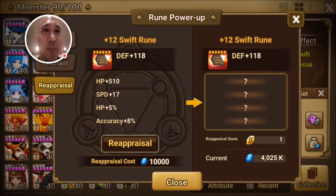So there's reappraisal for you — hopefully that explains how it works. Now we know you can do it twice on the same rune as well. Make sure to save up those legendary runes, especially ones with a secondary stat, because even if they don't have the stats you want you can reappraise them later after you've powered them up to plus 12. Hope that was helpful — like and subscribe to keep it coming, thanks guys.